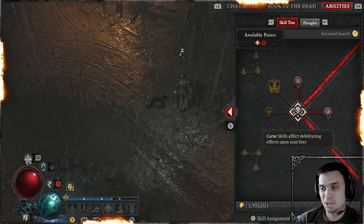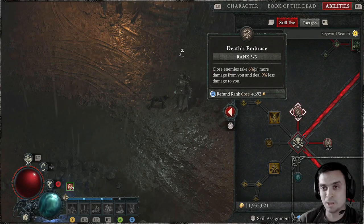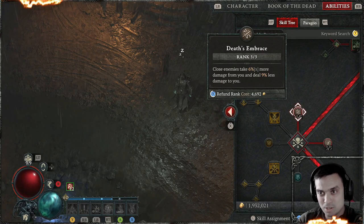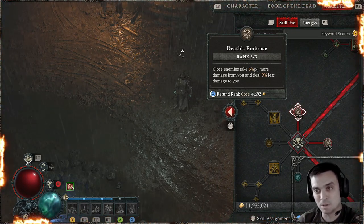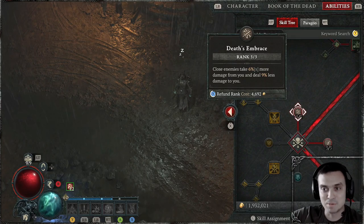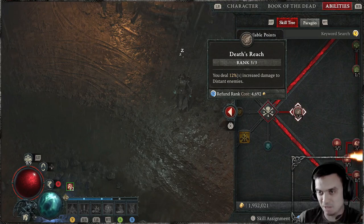Then at the Curse section, we got only Passives. We got Death Imprints: close enemies take 6% more damage from you, and they deal 9% less damage to you. So also kind of offense and defense.